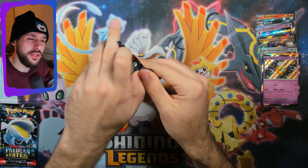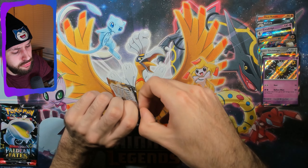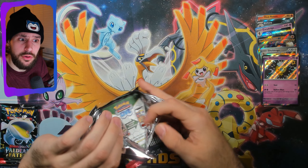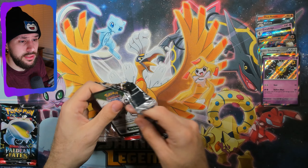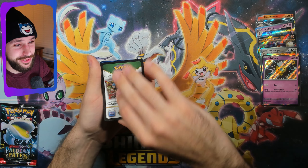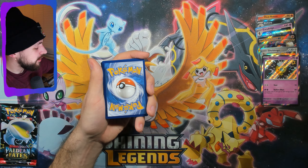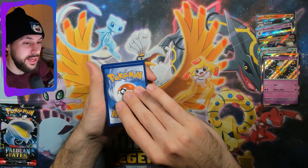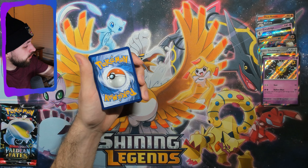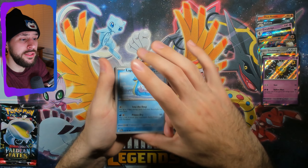So far pretty good odds — if I'm pulling 50% I consider that not horrendous. Still nothing crazy from these, but I will take filling out my shiny collection because it's like an impossible collection to complete, especially if you're just going to rip packs. There's just no way. Code card. It's grass — we love good grass. Lapras, Scraggy, Mastiff, Moonlit Hill.